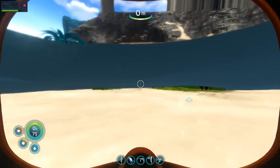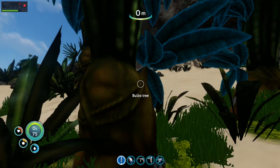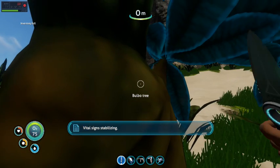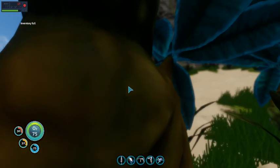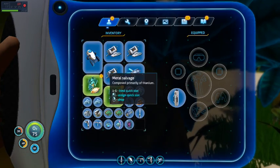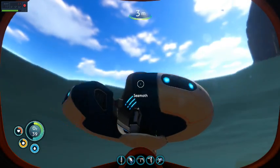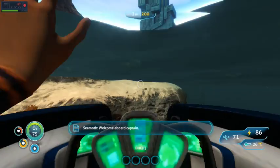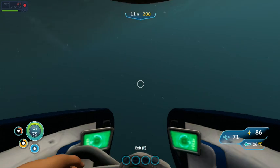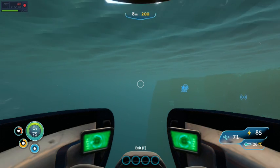You, Peeper. Where the heck did you just go? I'll get you over there. Okay, we got some Bulbo Tree samples. The inventory's full. Oh, this is really good. Might take some of these home. We might have another problem on our hands - there's a Reaper. I'll get into the Seamoth. To the Seamoth, on board Captain, and leave. We gotta make like a tree and leave. Bye-bye! La-la-la-la-la.